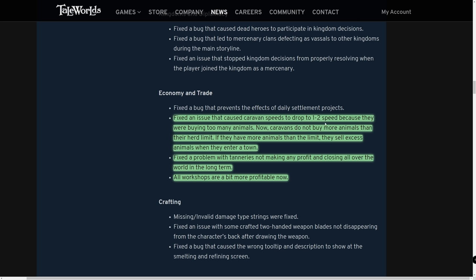Caravan speeds dropping to one or two because they were buying too many animals has been fixed. Tanneries not making any profit and closing across the world in the long term has also been fixed — and all workshops are a bit more profitable. I've noticed workshop income up to 250 versus the previous ~80, which is much more palatable without making the game too easy.